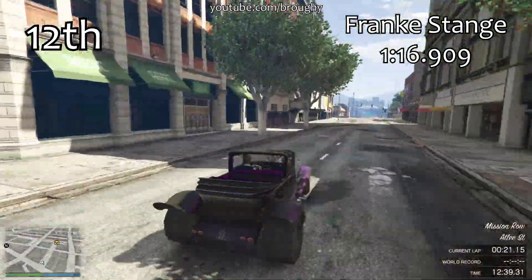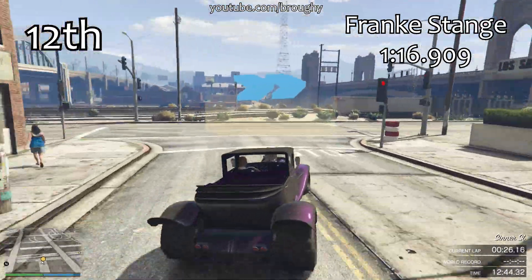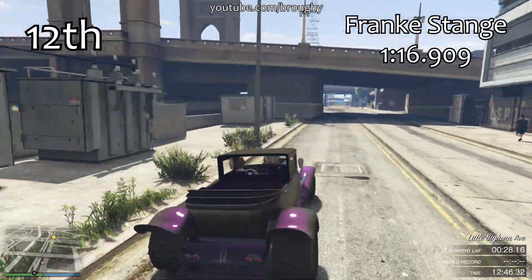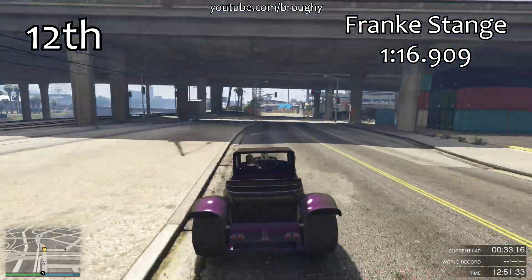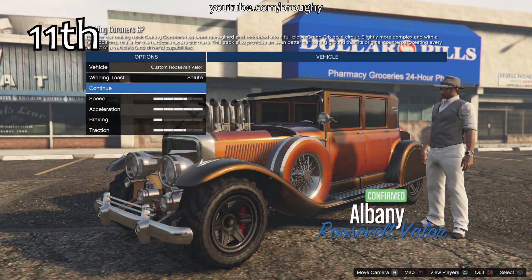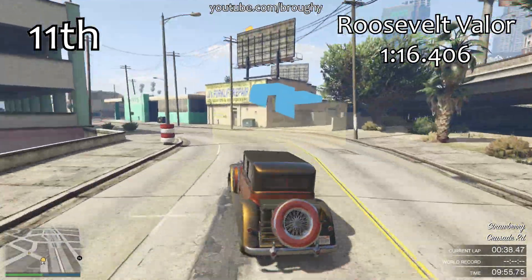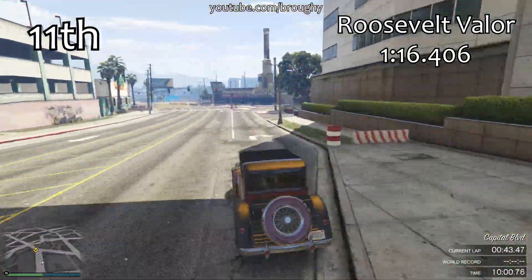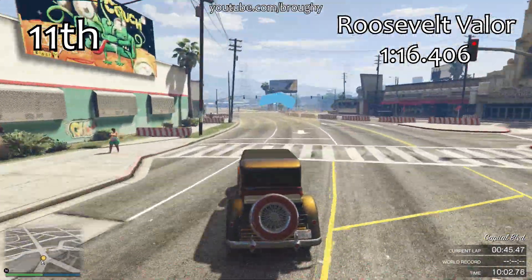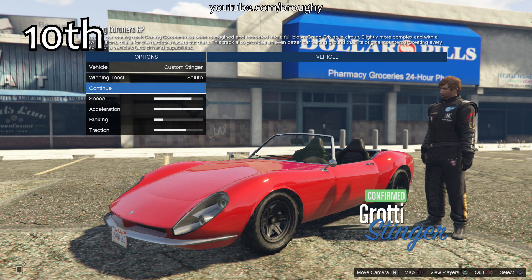The Frankenstanger here with a 1:16.9 is just a little bit quicker than the Roosevelt. Just ahead of it in 11th place we have the Roosevelt Valor. The only difference between the two Roosevelts is that the Roosevelt Valor gets the benefit of having a rear tyre on the back, which increases its traction - just like a spoiler. Adding spoilers in Los Santos Customs improves traction, improves cornering speeds, and decreases lap times. The Roosevelt and Roosevelt Valor are exactly the same under the hood apart from that small difference, which allows the Roosevelt Valor to corner at higher speeds and get a slightly better lap time.